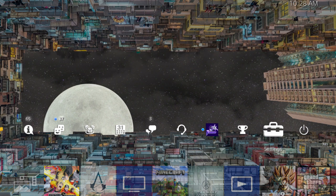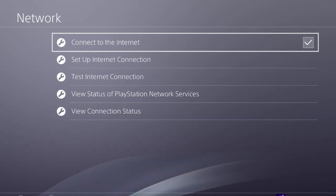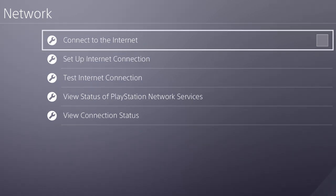The first thing you're gonna do is go into your settings on the top right. Once inside your settings, scroll down until you see Network and click X on Network. Once Network pops up you're gonna see Connect to Internet — there's a checkbox on the right, uncheck that by clicking X, and it should look just like this.